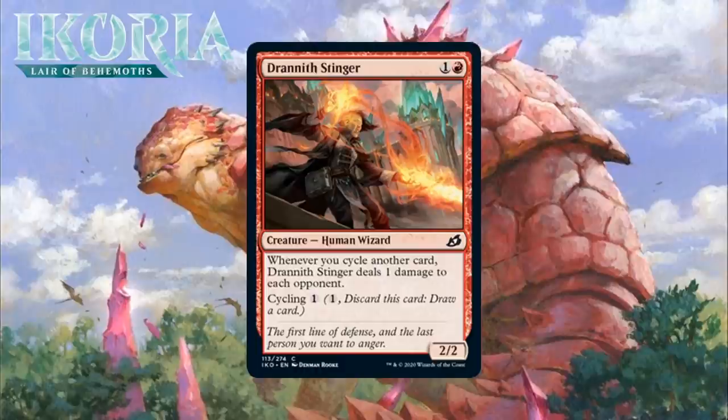Next up, it's Drannith Stinger, who for 1 generic and a red is a Human Wizard at common. Whenever you cycle another card, it deals 1 damage to each opponent. This is a 2-mana 2/2 with some nice cycling upside. In the early game, you can just play it to have a bear that might do an extra damage or two with its cycling trigger. Then in the late game, when a 2-mana 2/2 doesn't seem especially useful, you can cycle it away to try to find what you really need and to trigger all your other cycling payoffs. That makes for a solid red common. I'm giving this a C. I could see myself being wrong here, especially if you get multiples — it may end up being a pretty legitimate win condition. I'll start it at C for now.